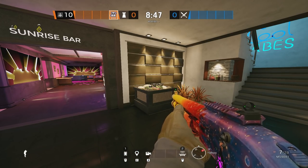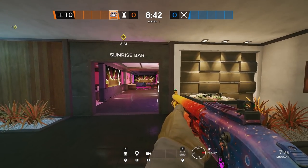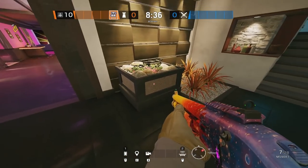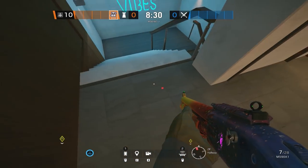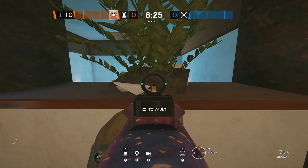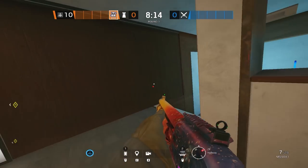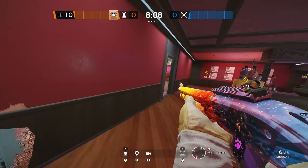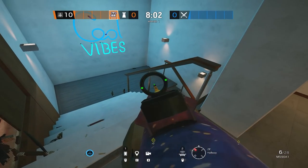The next mute jammer mostly applies to kitchen service or blue bar sunrise bomb sites. It covers the top of cool vibes from the plant box on the bottom cool vibes stairs. Going upstairs, once you hit the top it covers this entire area, forcing attackers to either jump their drone over the ledge — making their positioning very predictable — or shoot open the wall to drive drones down. If you reinforce the wall from inside hookah, that option is removed.